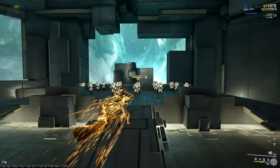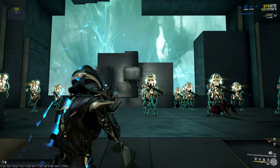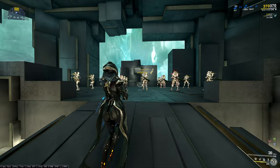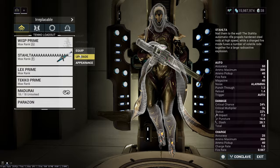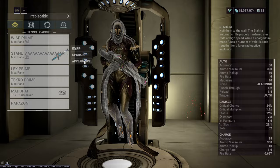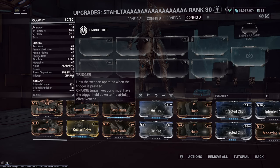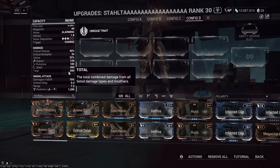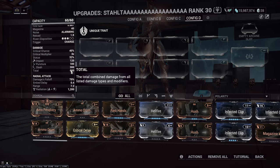Starting with the Salta - it's a primary weapon dealing slash procs with a nasty secondary fire. Looking at the stats without the Galat mod: 1.8x crit multiplier, 24% crit chance, 2% status. With mods: 40% crit chance, 3x crit multiplier, 32% status. We immediately understand this is a crit weapon. Any weapon above 20% crit chance is crit viable and you need to build crit on it.